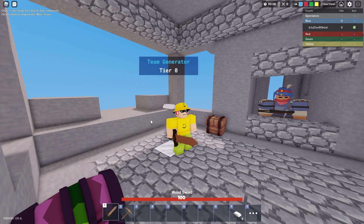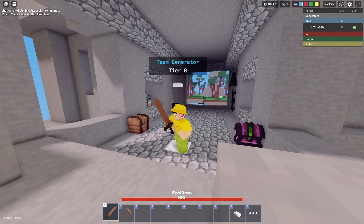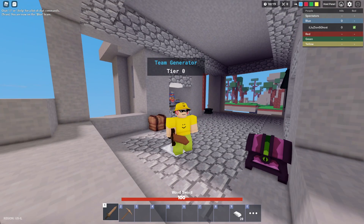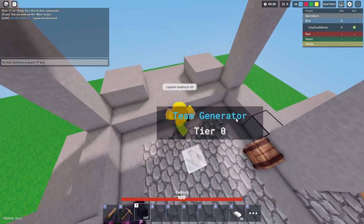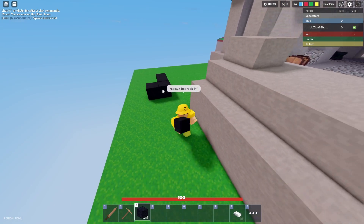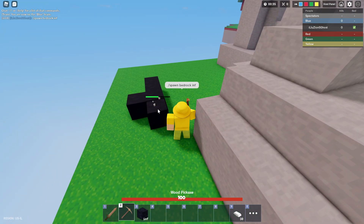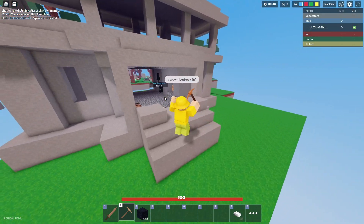So this barrier block has literally just been added right now. I've never used it, so I don't really know what to think of it. But basically, it works pretty much the same way as Bedrock. If you guys don't know what Bedrock is, it is basically just an unbreakable block by everybody other than the host and co-host. So basically, this block right here — it's Bedrock. And only the host or co-host can actually break this.